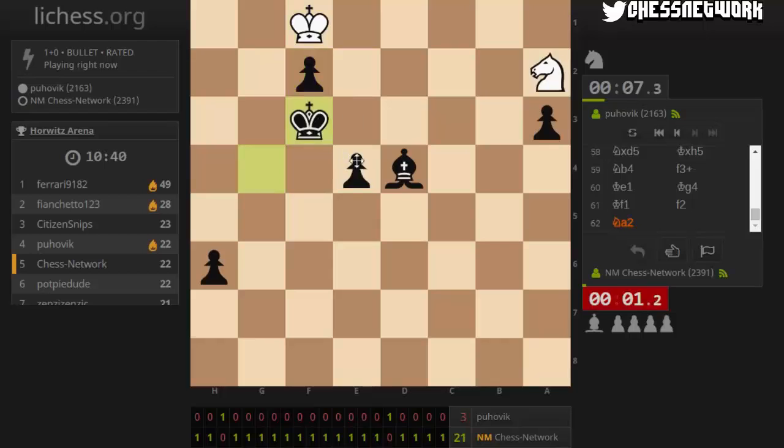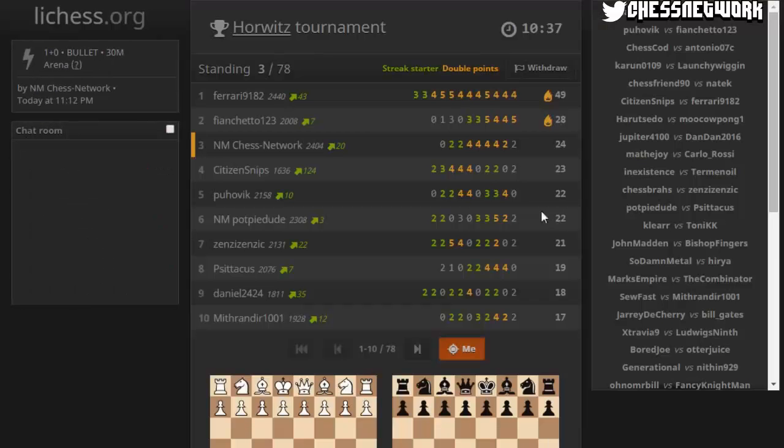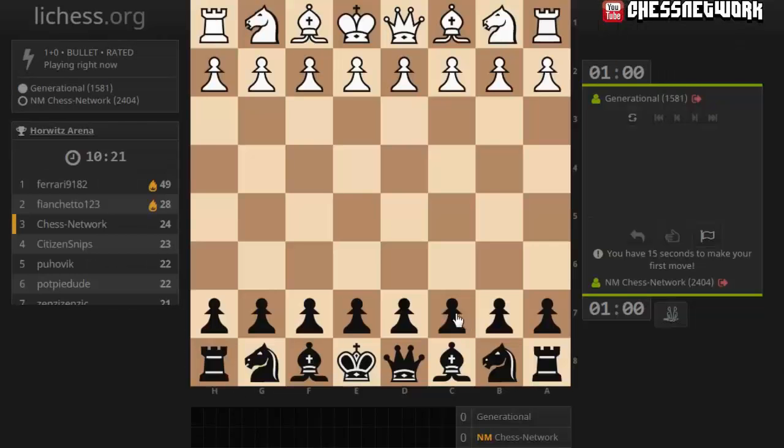Do I have time to get this? Oh my goodness. Barely - 1.4 seconds. This is awful. Lucky, lucky, lucky. Maybe I could just get all their pawns and hope for a silly little draw because they don't have material to mate. And I somehow weave to mate.